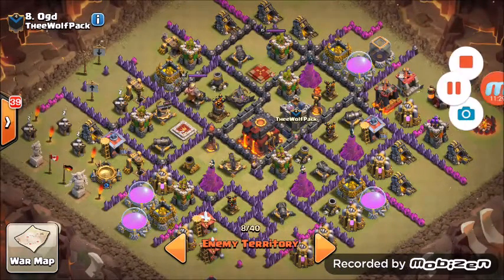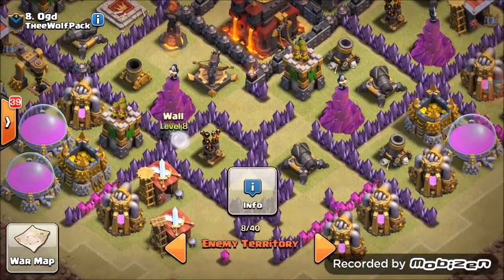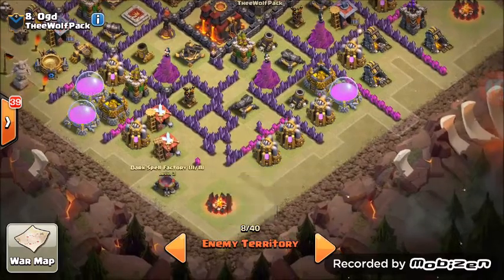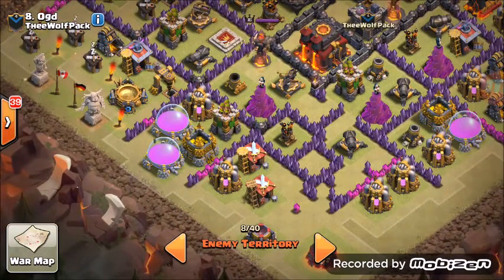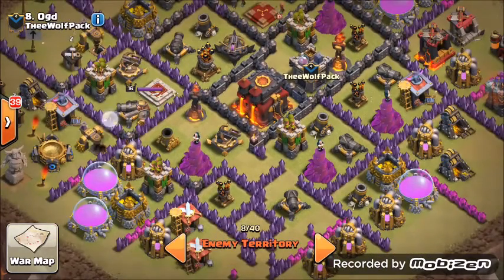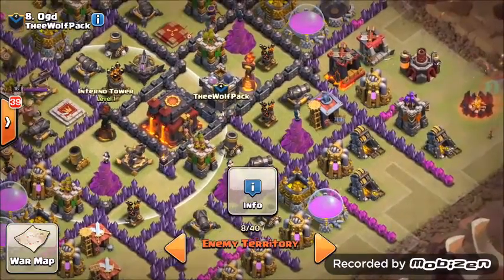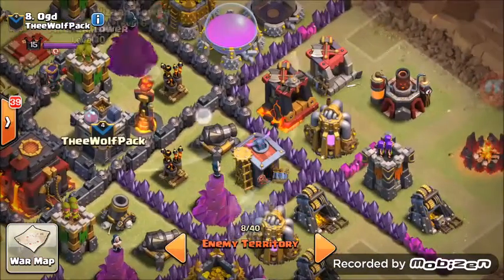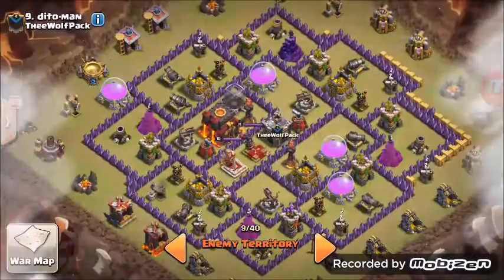Number eight: four earthquakes to open up this compartment and this tiny compartment here — one, two, three, four right there. Come from this side: one golem, two golem, three golem, wizards here, fourth golem. BK, AQ, PEKKA, two witches, rest wizards. Two rages and one freeze this time. First rage here, let units kill this inferno without freezing it, then rage in the center with poison. Freeze this when you get to it — this might actually be a three-star hit. Freeze these three right here.